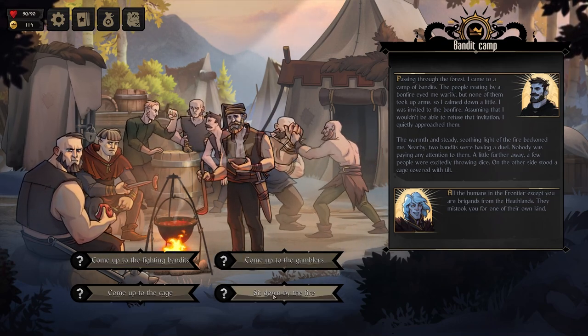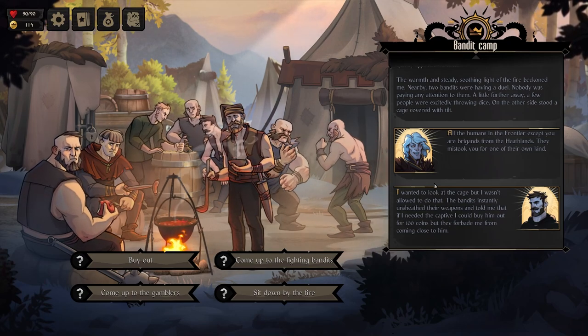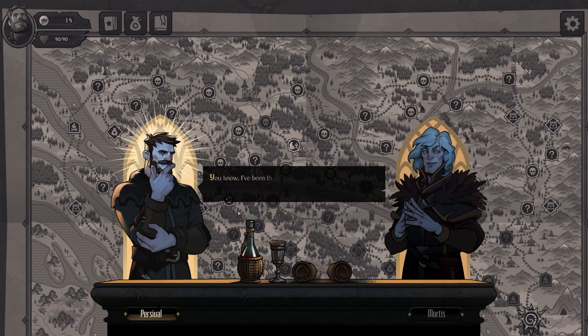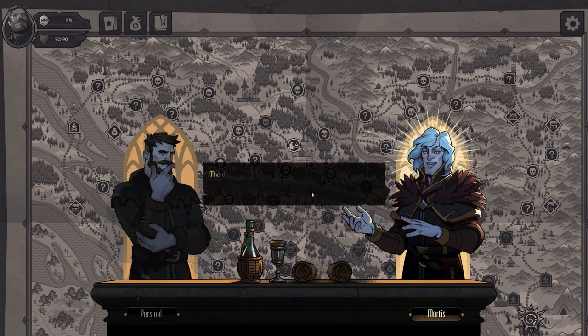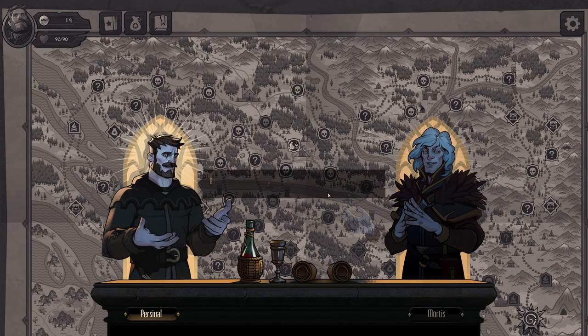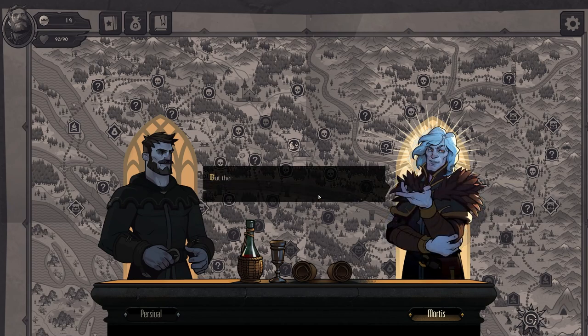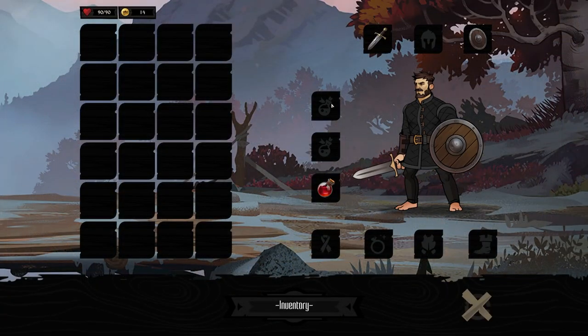Come up to the fighting bandits, the gamblers, the cage. Wanted to look at the cage but wasn't allowed — the bandits instantly unsheathed their weapons and told me if I needed the captive, I would have to buy him out for a hundred coins. A combat golem — the dwarves placed these golems on all the paths from the frontier to the heathlands to prevent bandits from returning home. Did we gain a captive?